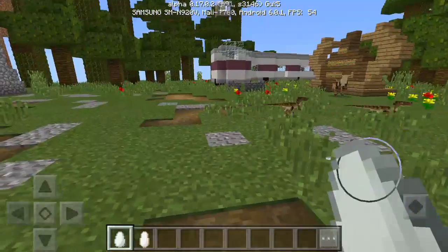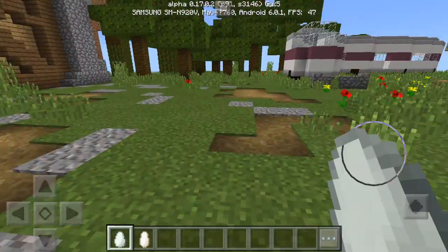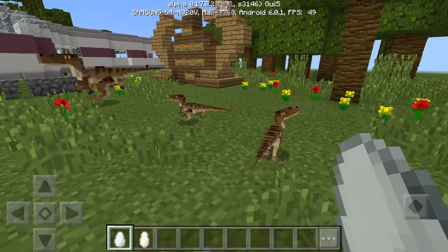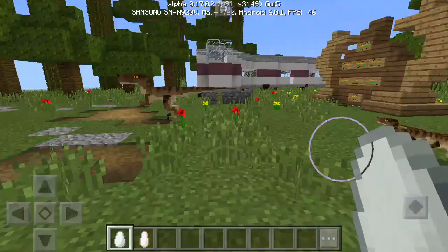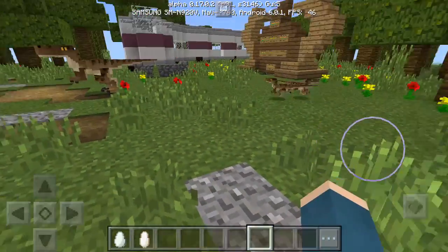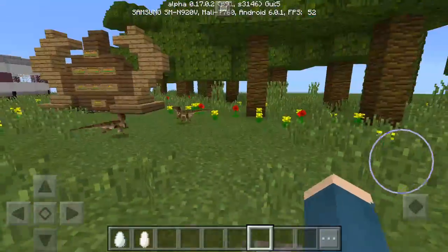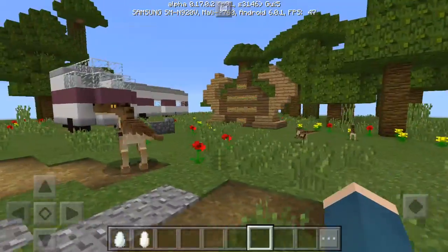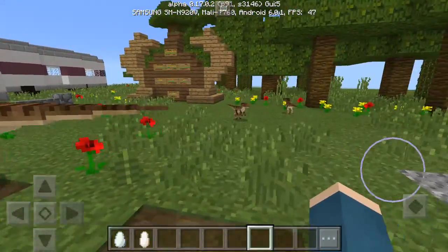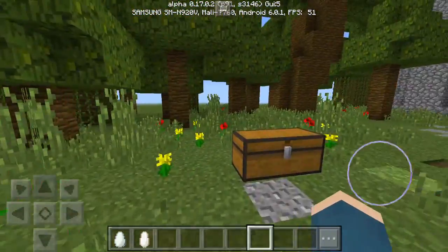For the Raptors, you can tame them and stuff. There are different stages — for the baby one, the wild health is three hearts, and the tamed one is four hearts, and it's harmless. It follows their mother. These two are just playing over here — they're cute.